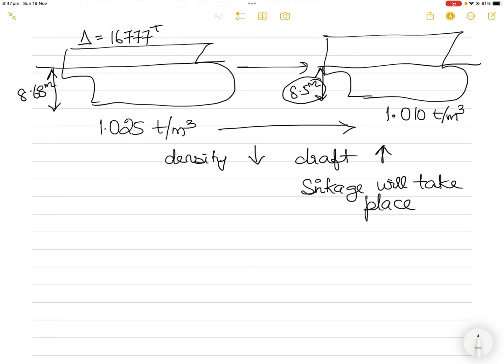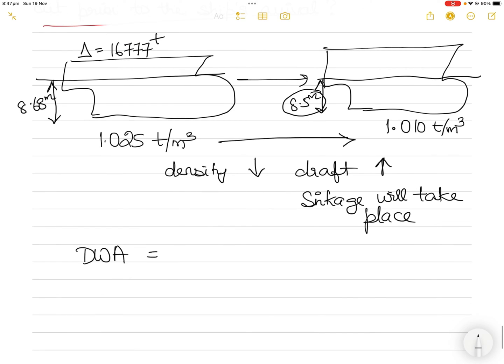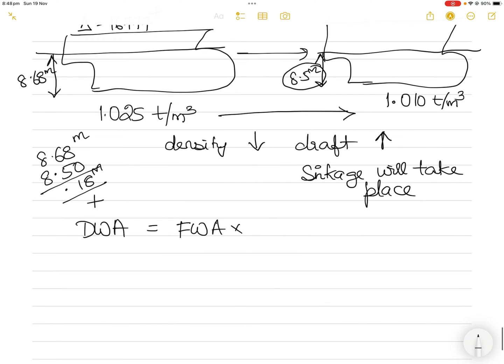The relationship between sea water and dock water is given by the Dock Water Allowance (DWA), which tells you how much the vessel will sink. The vessel is already overloaded by 0.18 meters — you're at a draft of 8.68 meters and the maximum allowed is 8.50 meters. You then need to account for the additional sinkage due to the dock water allowance. DWA equals Fresh Water Allowance (FWA) multiplied by (1.025 minus the dock water density, which is 1.010), divided by the constant 0.025.